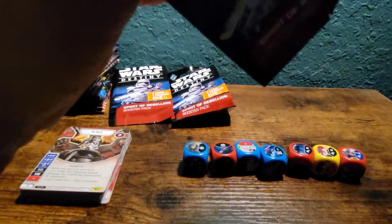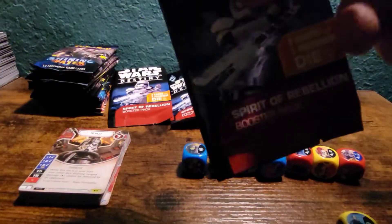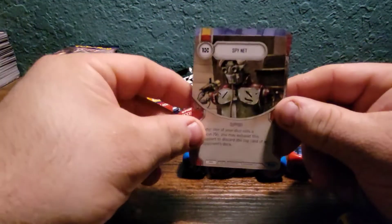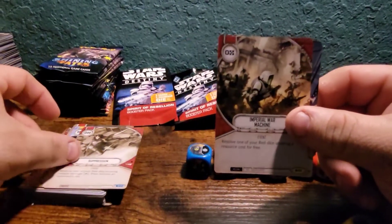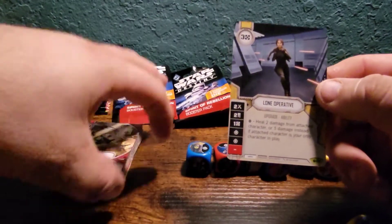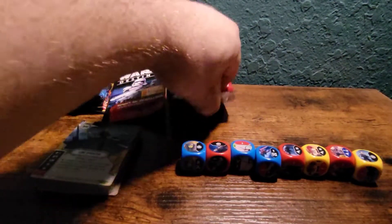Who do we get? Got Spy Net, Double Dealing, Suppression, Imperial War Machine, and Lone Operative. Last two packs are the Star Wars ones.